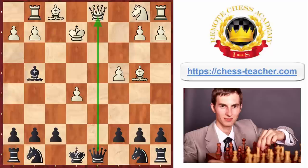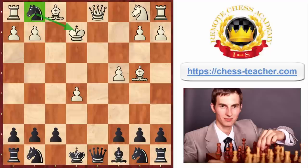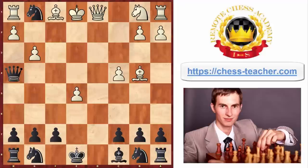Sometimes people ask: if rook takes g1 is losing, why not just move the king backwards? Well, in this case you attack with a left hook - queen to h4 check. After g3, you play queen to e4, and you're still winning. In this case you're winning the rook, and white's position is completely destroyed.